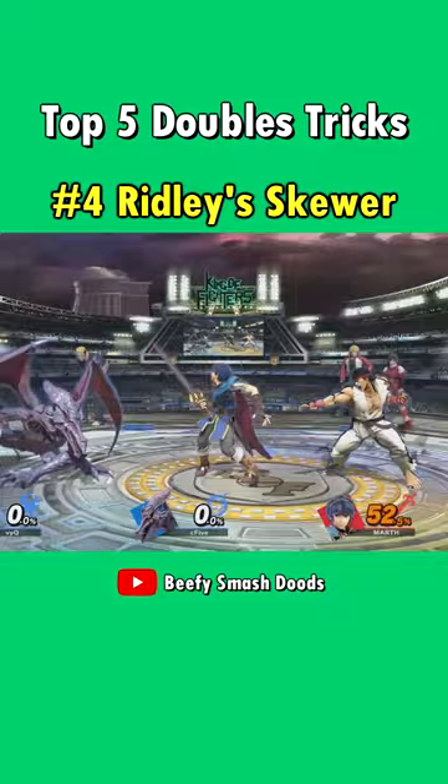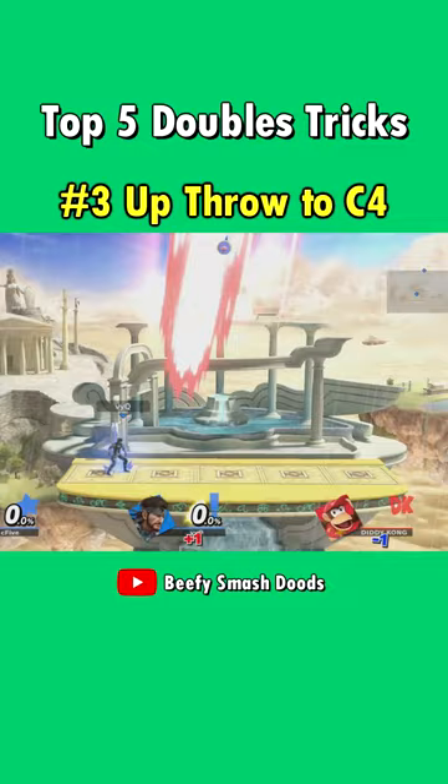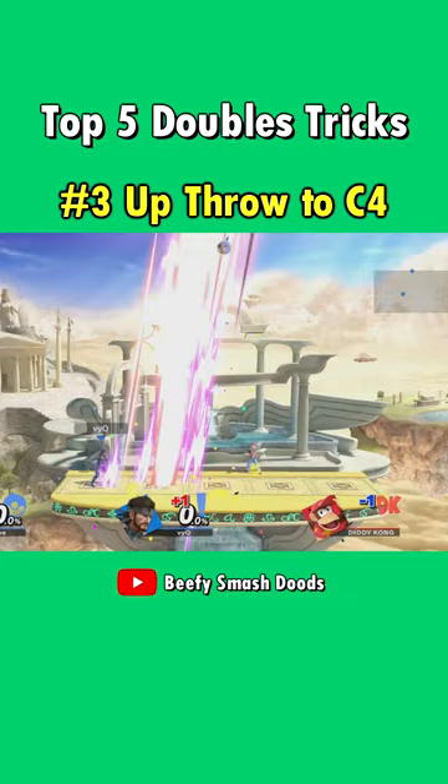Snake can stick a C4 onto teammates who have up throws that take opponents outside the screen. Detonate them at the right time and only their opponent will die from it, since throws like these are intangible.